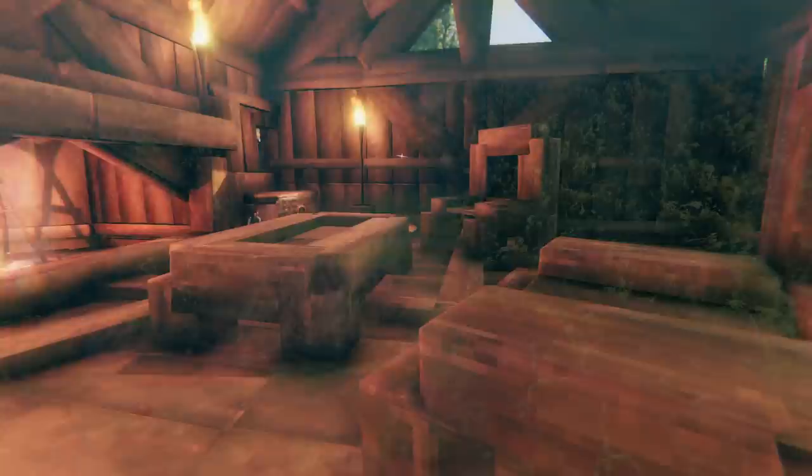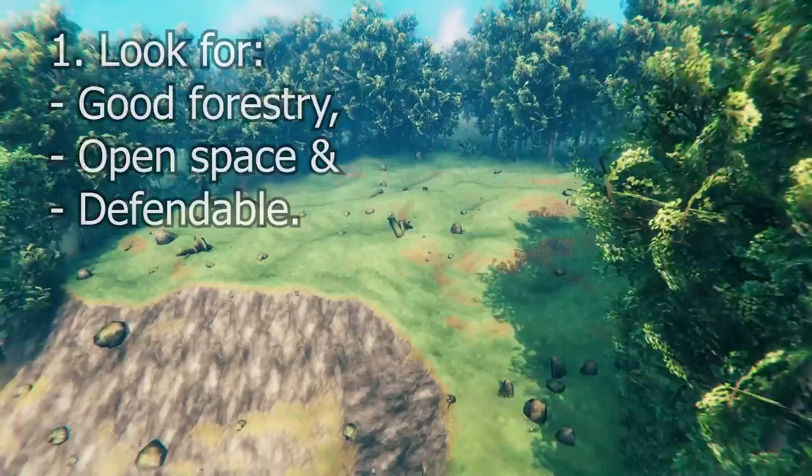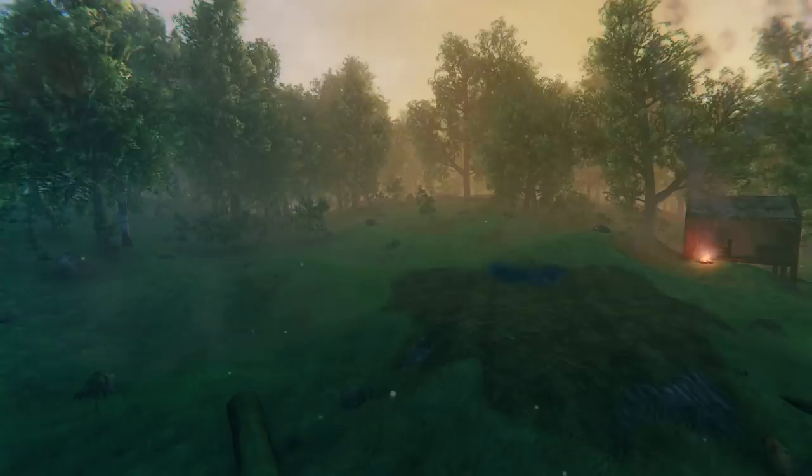First, when building a permanent base, pick a good location — ideally on top of a hill but with plenty of forestry nearby for wood. If possible, not too far from the black forest for copper mining later on. When starting out you want to level the ground using a hoe, and keeping it flat will help this build process.